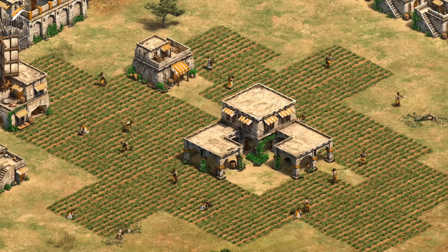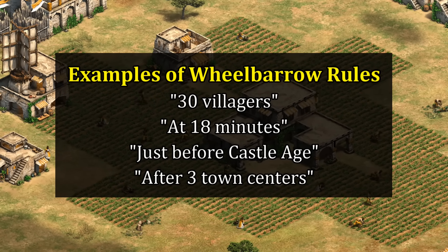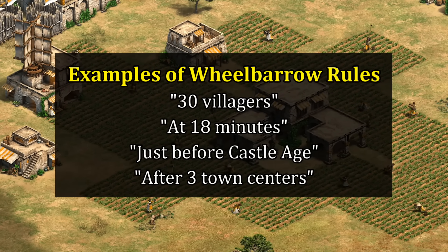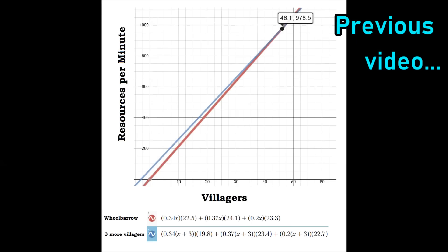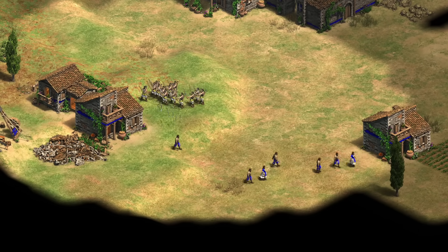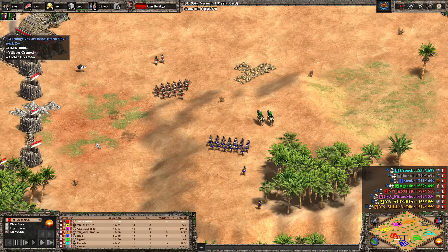If you look around, there are plenty of personal rules that different people have. Some do it by villager number, sometimes it's based on game time like 16 or 18 minutes, and others use milestones like just before going to castle age or after their third town center is up. Personally I've always gravitated towards using villager number, and last time — using some average villager distributions and collection rates — I came to the conclusion that 44 to 46 total villagers was a good general rule. I also noted that if you have more than 16 farmers that works as well, since farmers get an especially large benefit.